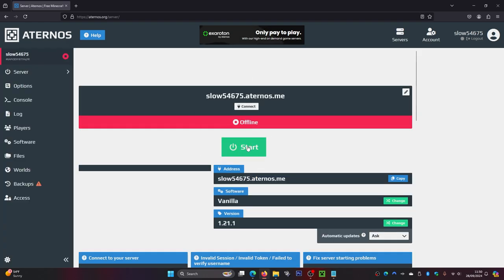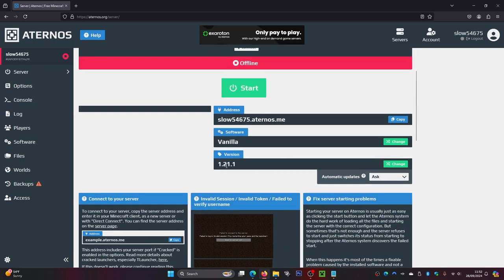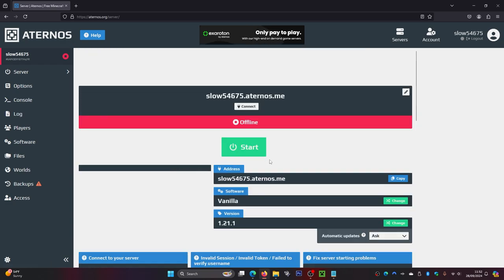Here we are on our dashboard. You can start up your server by clicking 'Start' — this will create a world for you. Give your friends the IP address shown here so they can join. Before starting, if you want to change the Minecraft version, click the 'Change' button and choose the version you want to play on.